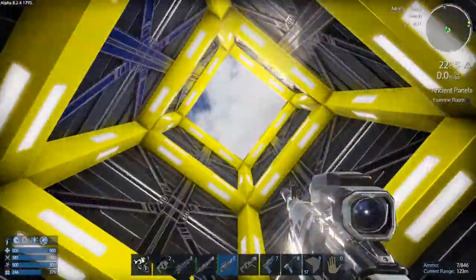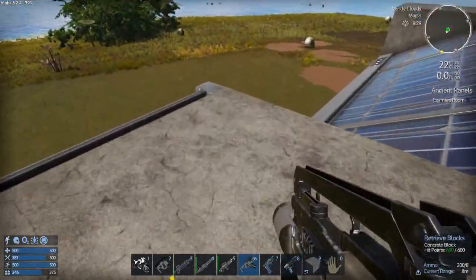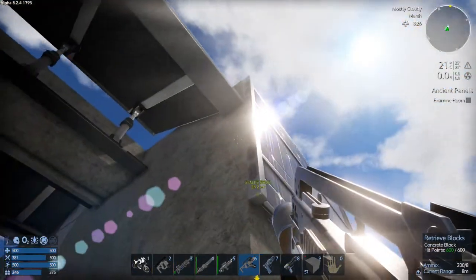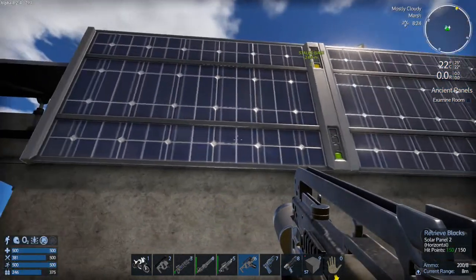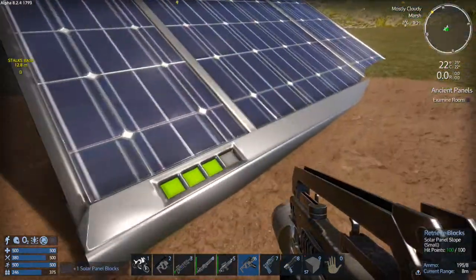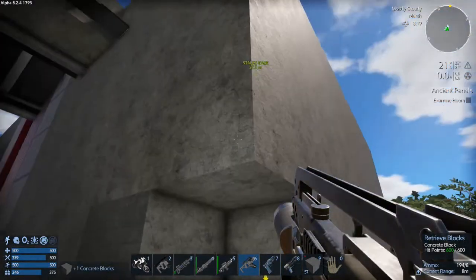Let's go ahead and get these other corners. I just realized we're only getting one bar with these things over here. Let's go ahead and take these down — we're getting three bars with that. So against the wall it's not so good; we'll see if we can get these blocks repositioned.